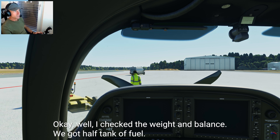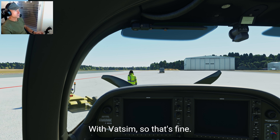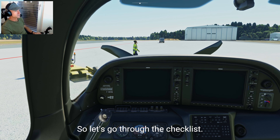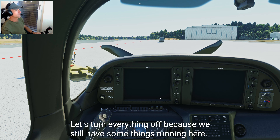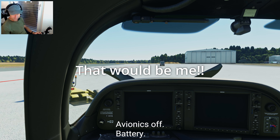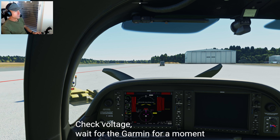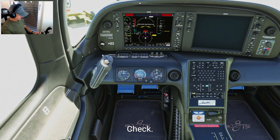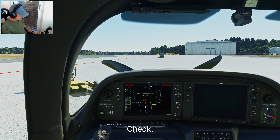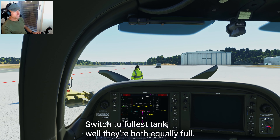Weight and balance: we've got half fuel and two passengers in the back. Now let's go through the checklist. Avionics off — the last guy didn't leave me a clean aircraft, so let's turn everything off. Battery master 2 on. Check voltages — should be 25 volts; we've got 25.4, so that's fine. Flap lights are off, check. Battery master 1 on, check. Fuel quantity: both tanks almost full, check. They're both equally full, so that's fine.